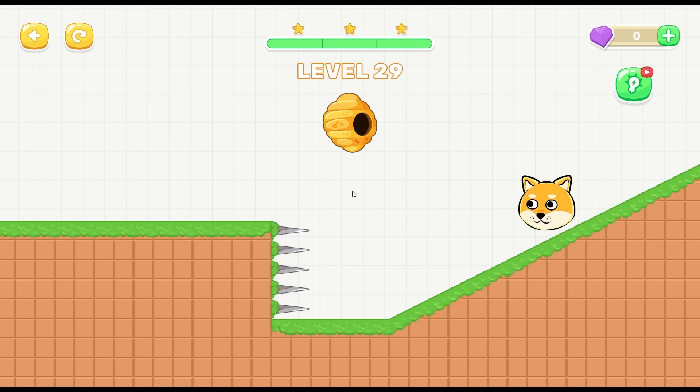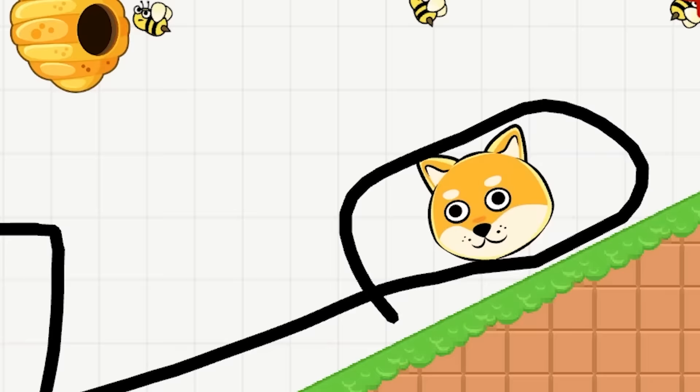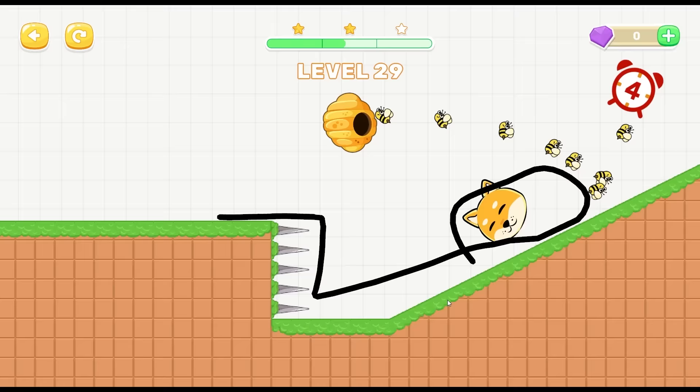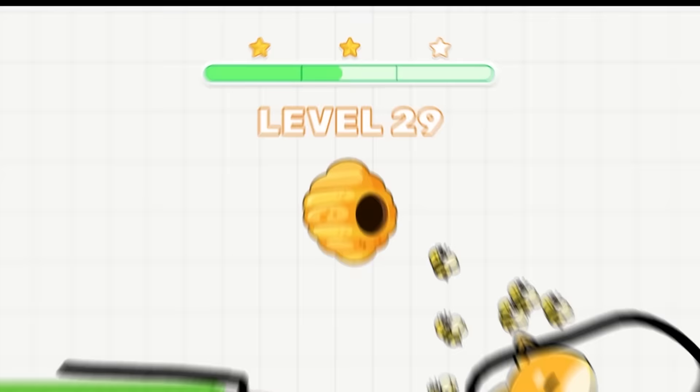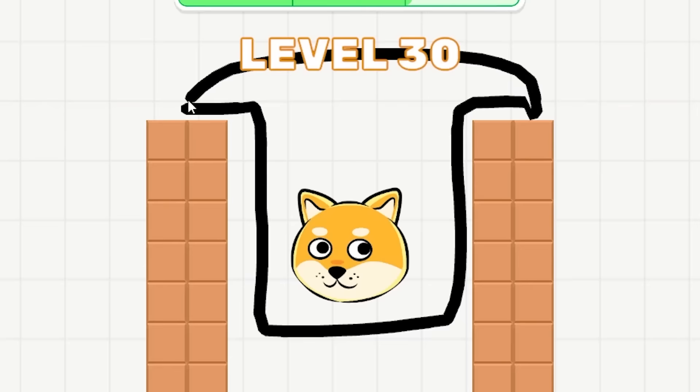We've got some other spikes to deal with. What about a circle? Will he just get thrown into the spikes? Oh okay, he was glitching out of that circle. Doge, how about this? Yeah, you can't push that. Oh yeah, I'll take the two stars. We have one of these levels - let's just do that, it's like a piece of toast. The bees can't get you.